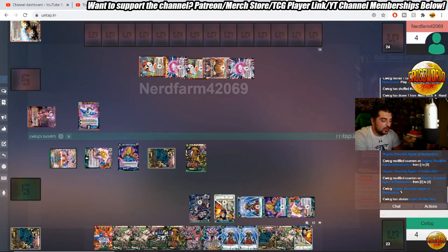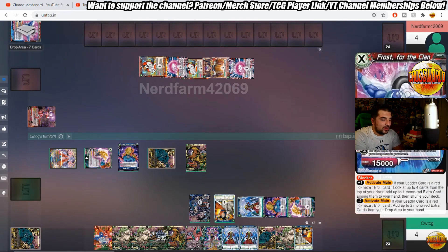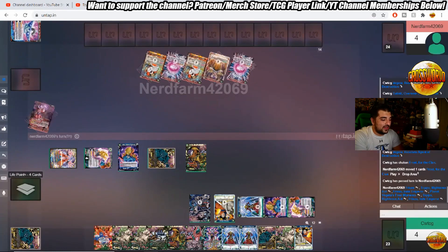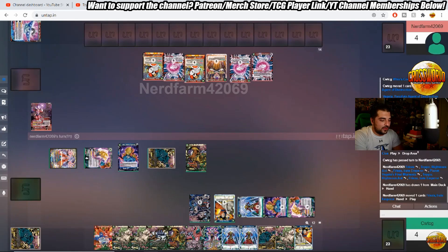We are going into the Vegeta Unison here and it feels pretty good to get into this right now — it feels like it's going to help swing this game a little bit more into my favor. I'm going to go unison into unison. He could have just blocked with his leader, and honestly I really want that unison off the board because it is getting him way too many cards in hand. I could have attacked his leader, but I really just want the unison out of the way.